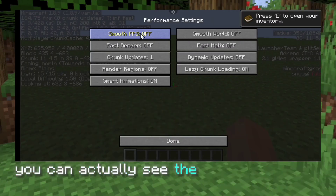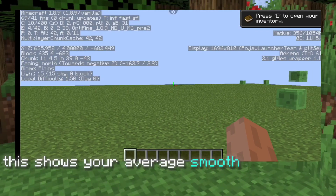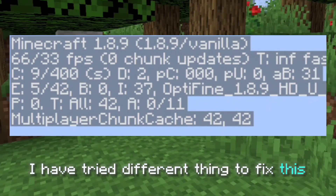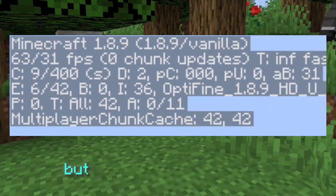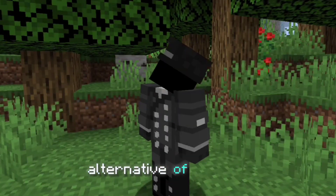You can actually see the real smooth FPS by enabling the smooth FPS option. This shows your average smooth FPS with no fluctuations. I have tried different things to fix this, but only the FPS increases — the lag spikes still remain. So this has no solution, but you can use Sodium mod as an alternative to Optifine.